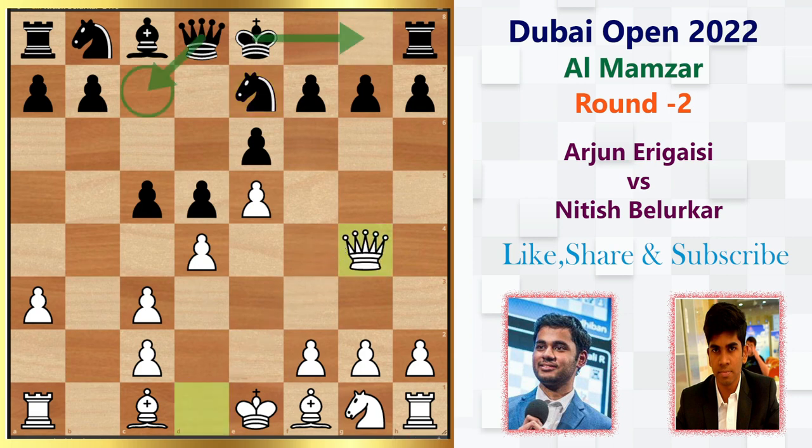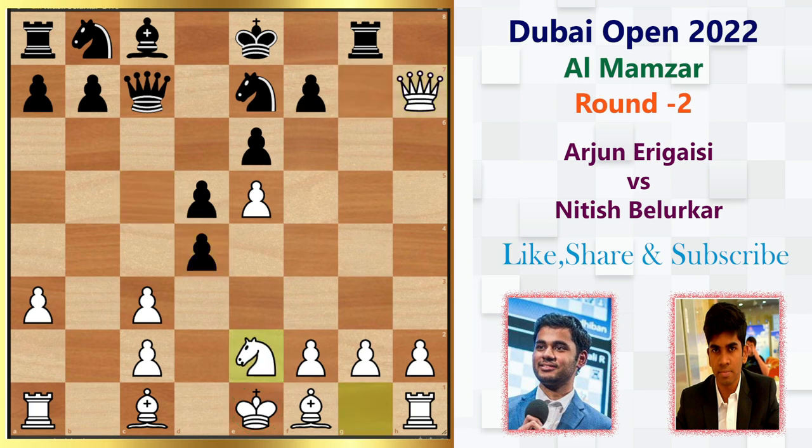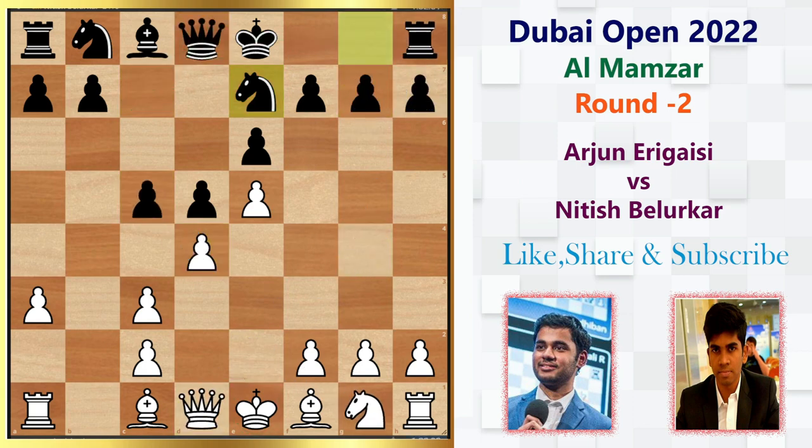We could play Queen g4 here. Black has two options: either Queen c7 or simply castle. I'm going to show you the variation where Black plays Queen c7 — that is where White can grab the pawn, and after Rook g8, can grab another pawn also. The point is Black wants open lines to attack White, and most likely the White king will stay in the center longer. So we have c-takes-d4, Knight e2, then Knight b6 — this is the commonly played line. But Arjun did not go for that line; rather he plays h4, wanting to play aggressively.